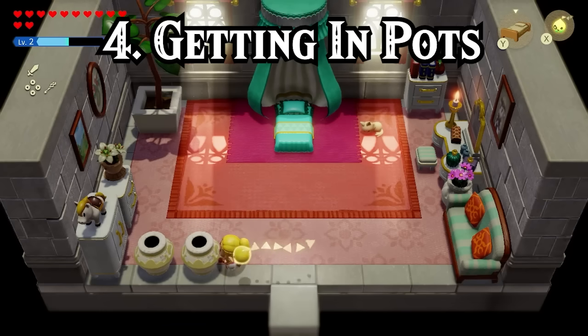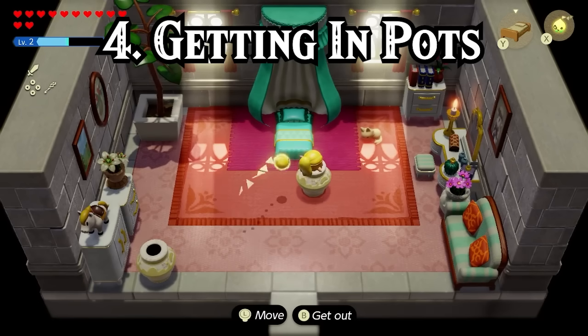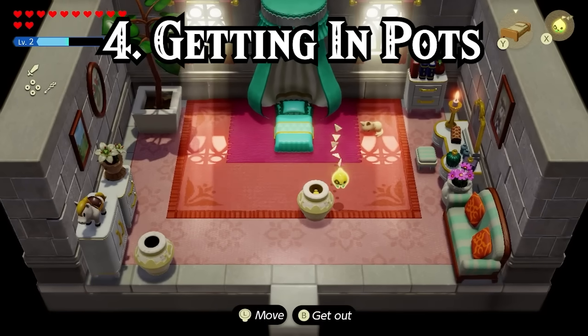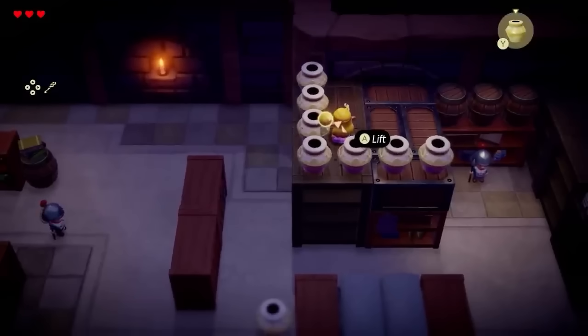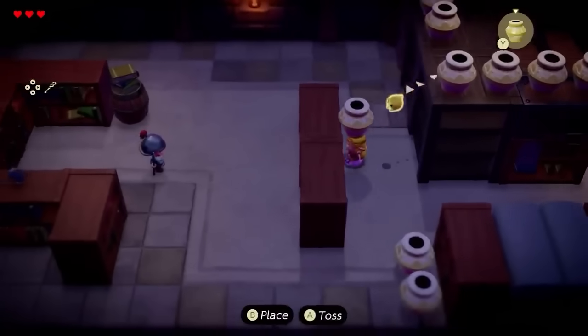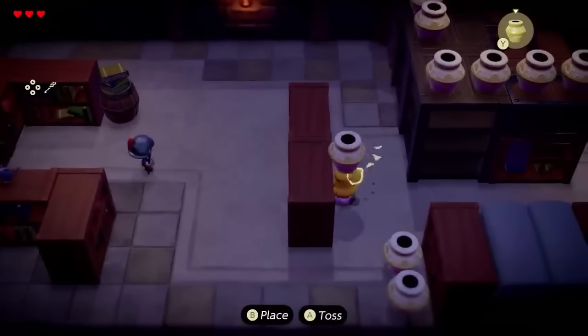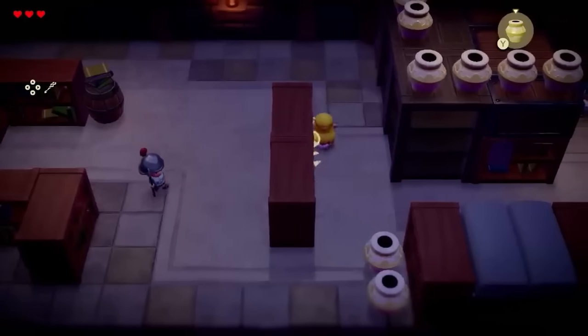Next up I want to look at the pot, which has a couple of cool uses that I didn't even realize. First, you can actually hide within them to avoid detection from guards as well as enemies. Honestly during these parts, I either took the high ground or just ran as fast as I could, which worked way more often than it didn't.